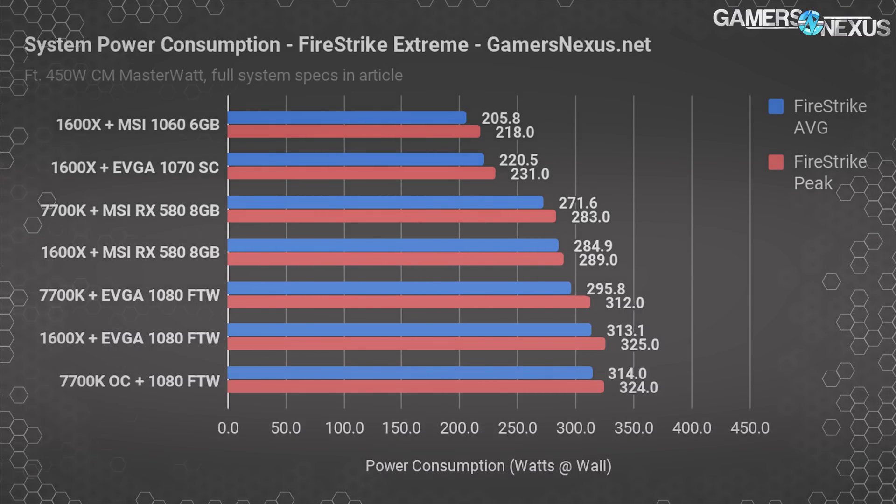The problem is, towards the lower wattage end of the scale, there are a lot more garbage components — cheap stuff that may be 80 Plus White if you're lucky for efficiency ratings, but otherwise gets untrustworthy in that area. It's harder to find power supplies in the 400W range that are actually good value without getting into dangerous component territory. But 450 watts is starting to fill out now. Cooler Master has this unit, Silverstone has been pushing 400 to 450W for a while with good product, and EVGA and Corsair are starting to get more of those out there. So 450W especially is becoming more popular, and clearly it's enough power for a lot of configurations.